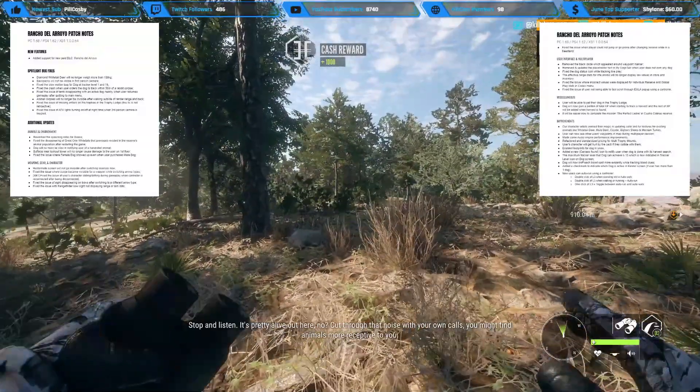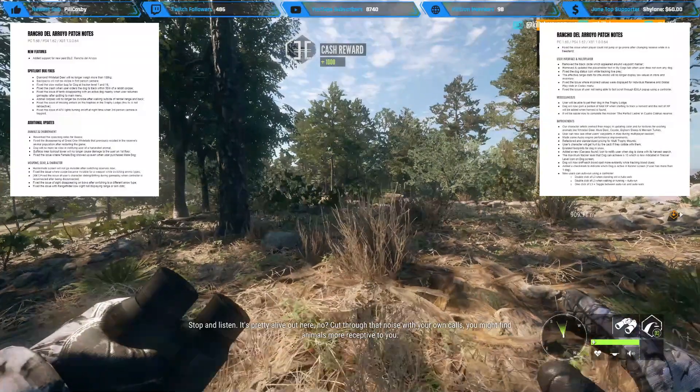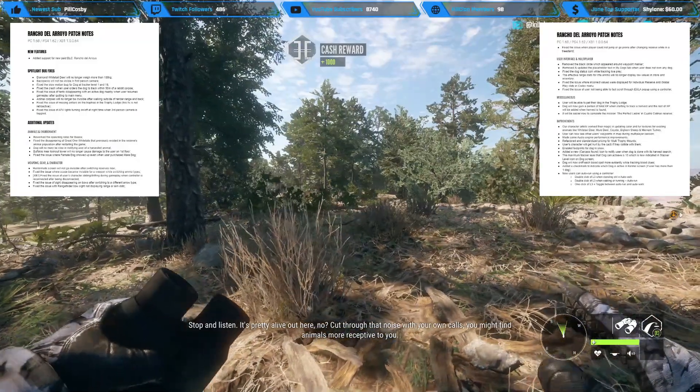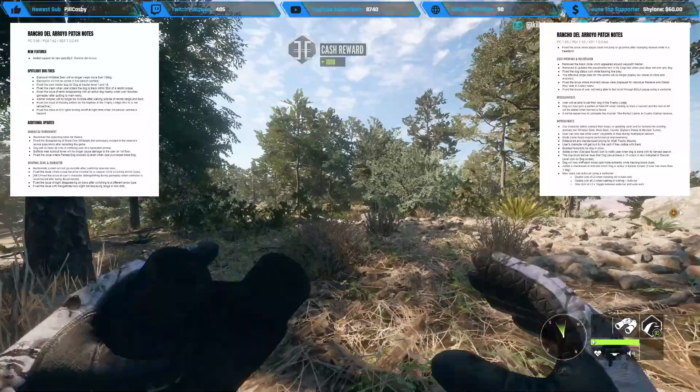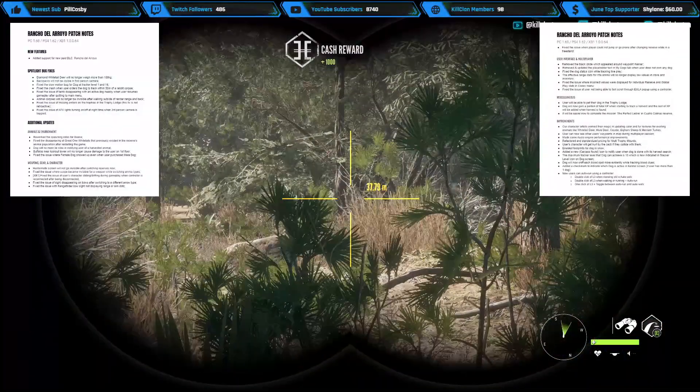Fixed the issue of sight disappearing on bows after switching to a different arrow type. Fixed the issue with rangefinder bow sight not displaying range or aim dots. There is a second page - it keeps going on and on with an incredible amount of bug fixes.